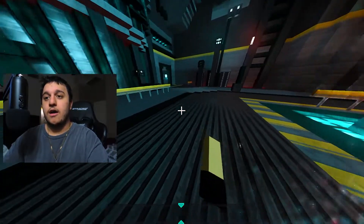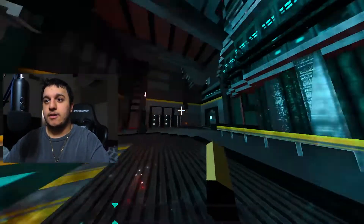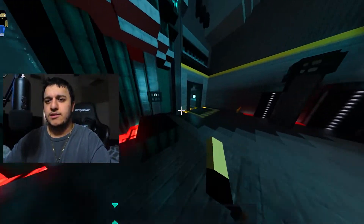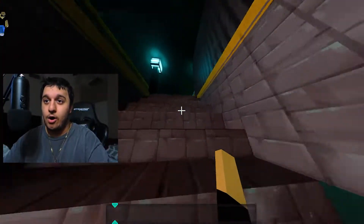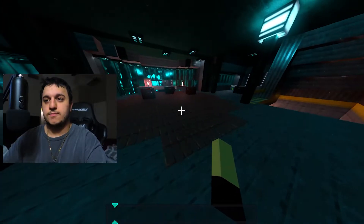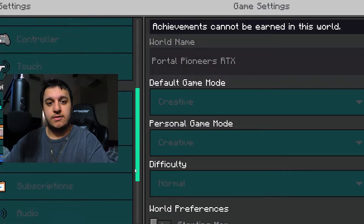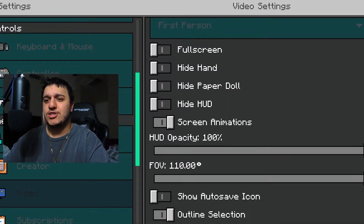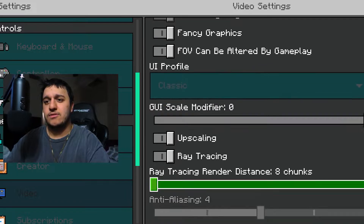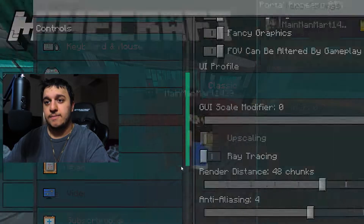As you guys can see, I'm on it and the lights are everywhere — they look really nice and it's running really smooth. I'm not getting any lag at all. So basically, to do this, just pause the game, go to Settings, and if you're getting lag, scroll down to Video Settings. You might want to change some of this stuff, but you don't really have to.